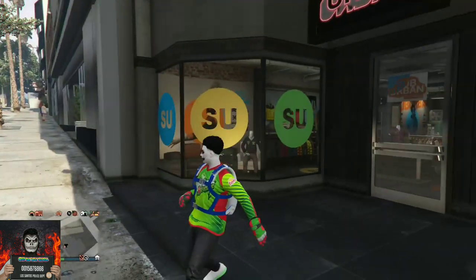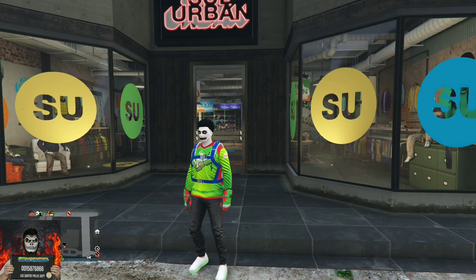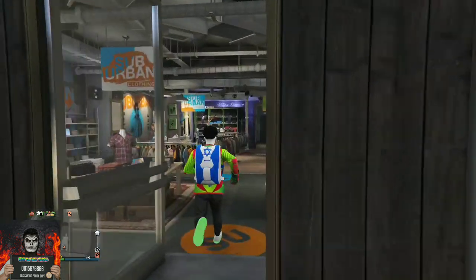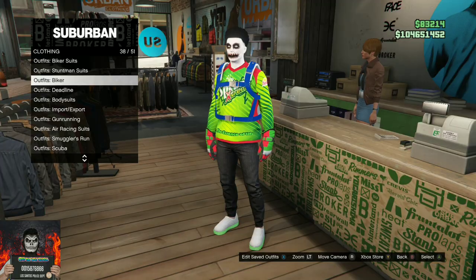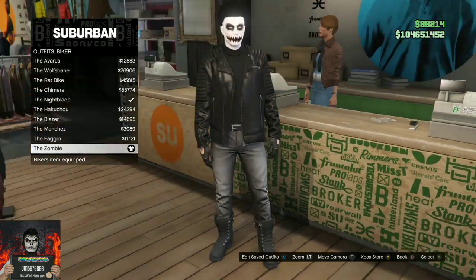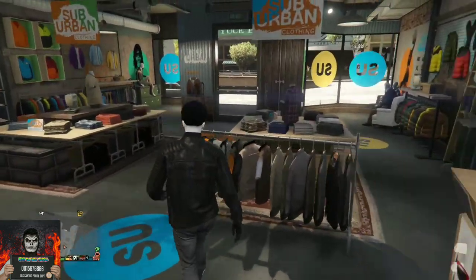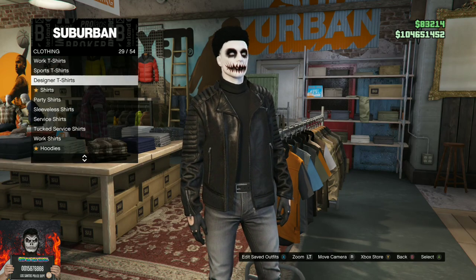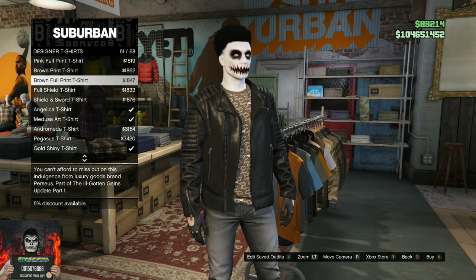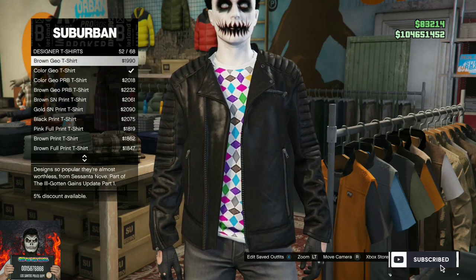Next I will be showing you how to get a designer t-shirt logo through a leather jacket. This glitch is really easy to do. Make your way over to the nearest clothing store, go over to the front counter, go to the biker outfits, and choose the Zombie. Once you purchase the Zombie, head over to the tops section, then go over to the designer t-shirts and cycle through them until you see the designer t-shirt logo appear on the leather jacket.